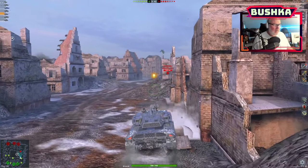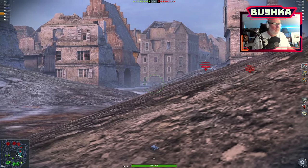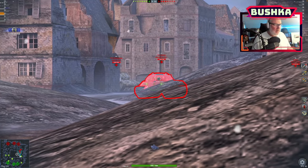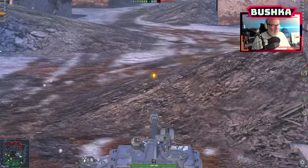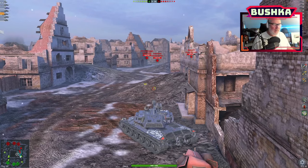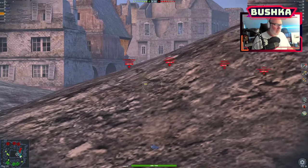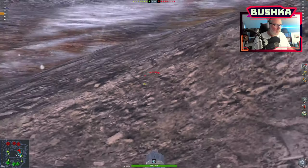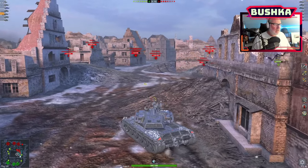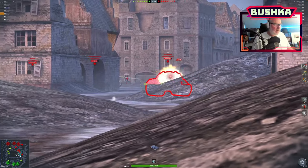IS-3 Defender. My goodness — once upon a time, what a monster. He's got a weak point on the plates in the front. I accidentally switched to HEAT, so all I did was track him. We're going to get pushed here, we have to get pushed. Pushed right through their armor — thought I should have done that. Yeah, they've stacked this side. I can't really push there while that IS-3 is holding.